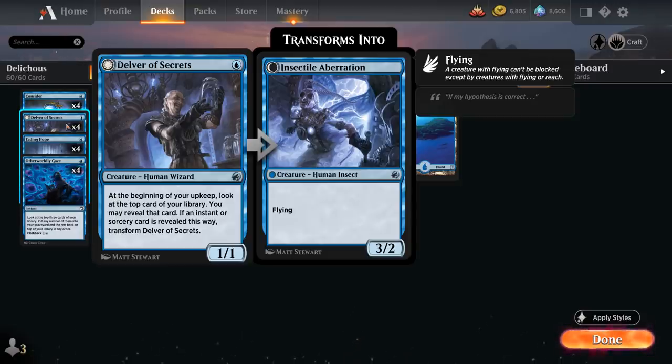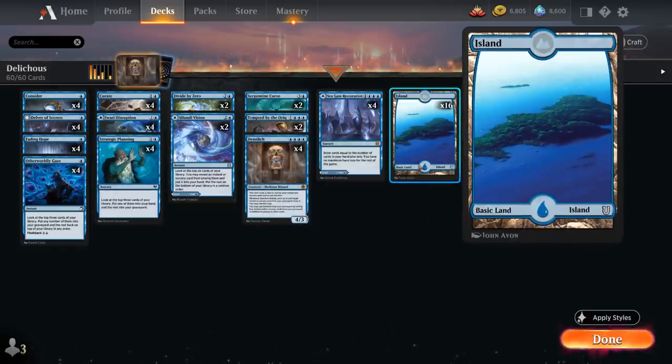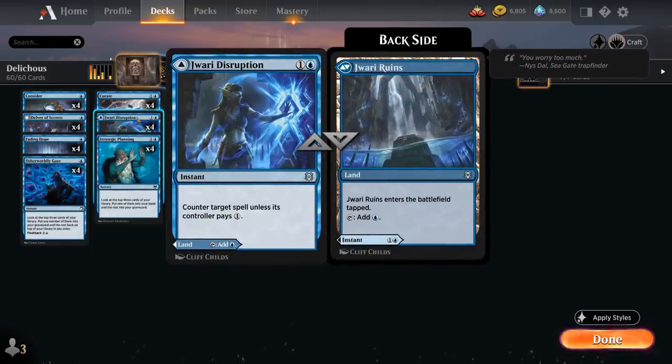We've got a very high instant and sorcery count to make sure Delver transforms right away and to keep fueling DemiLich. Our mana base consists of 16 basic islands, four copies of Seagate Restoration — which counts as a sorcery but can be played as an untapped land at the cost of 3 life — and four copies of Jwari Disruption, a two-mana counterspell that counters a spell unless the opponent pays 1, otherwise entering as a tapped land.